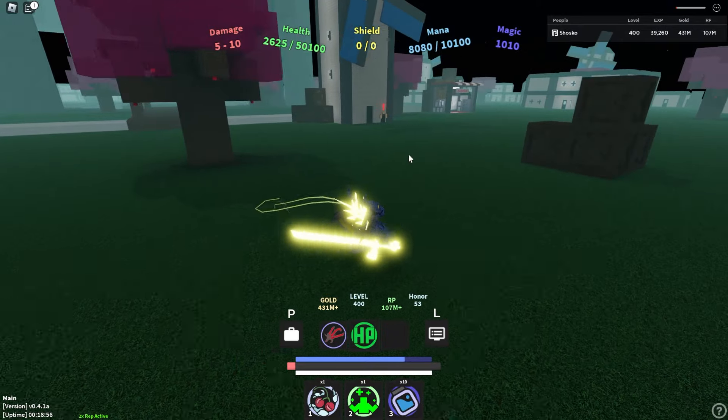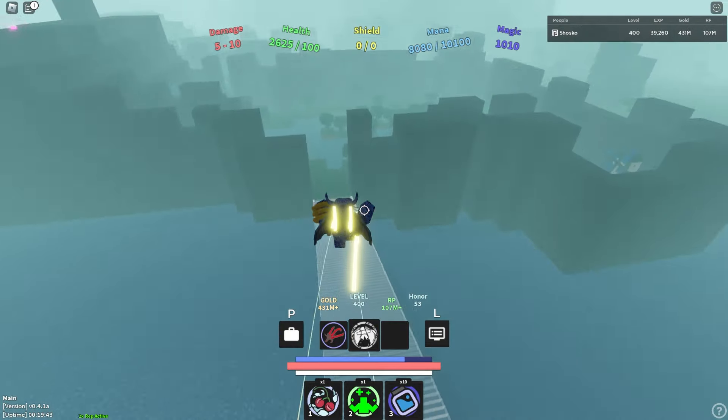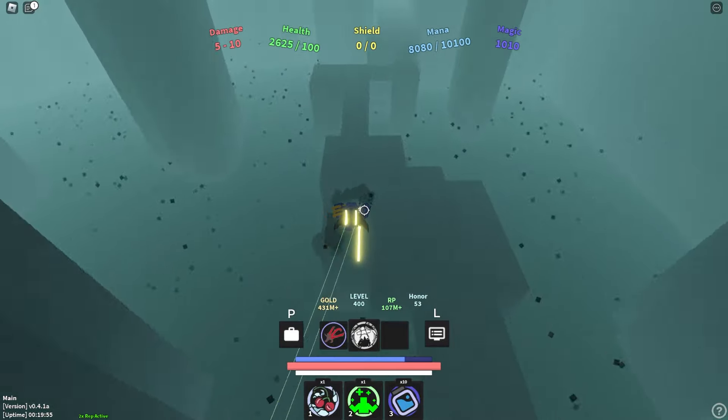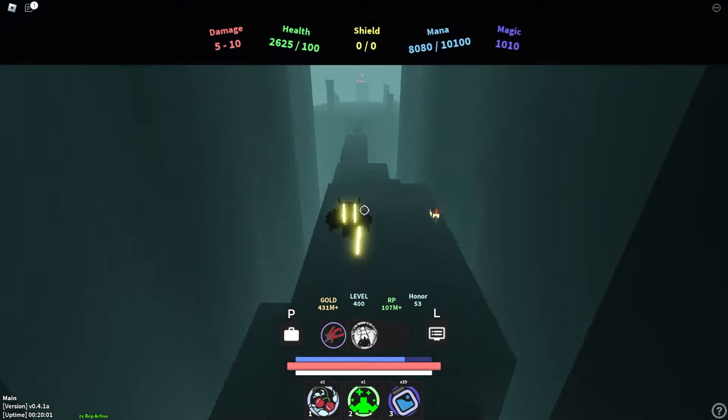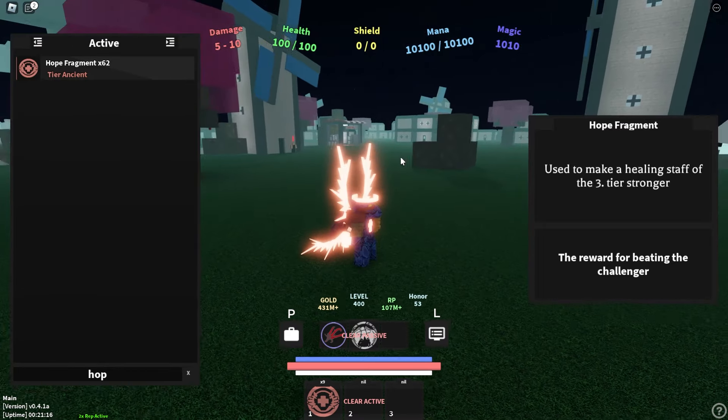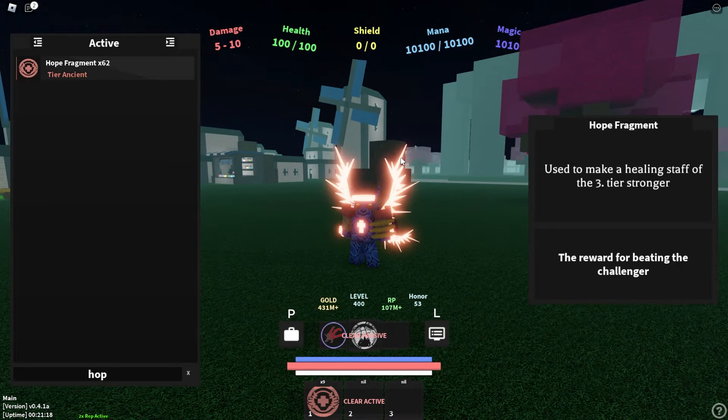To get tier 4, you must make your way over to the champion area. You must keep battling the champion over and over again and get a bunch of mystical urns. Open the mystical urns and eventually you will get a hope fragment. The hope fragment is how you get your healer from tier 3 to tier 4. All you got to do is put it in your active slot and activate it.